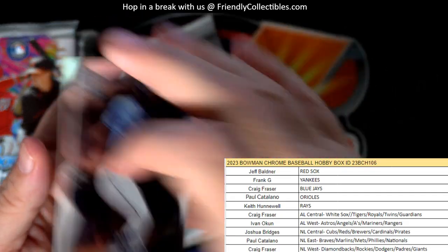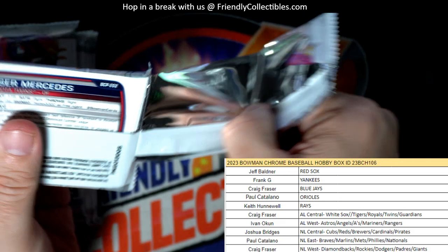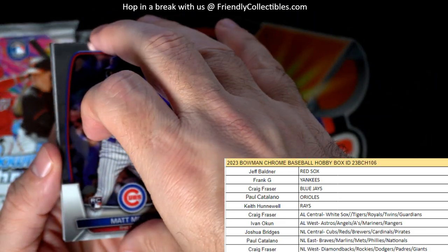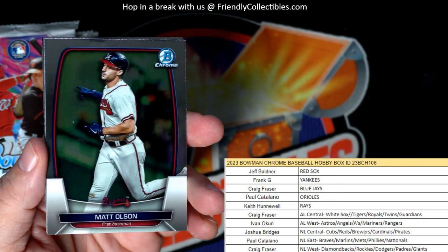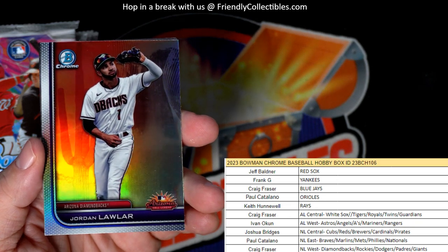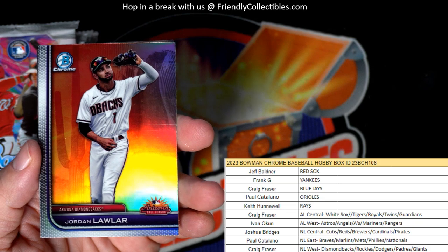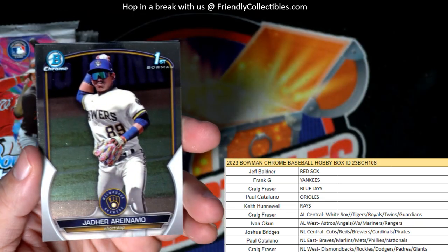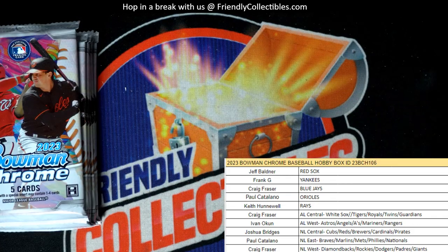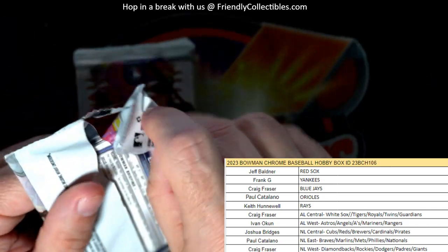Brady House. Xavier Isaac. Still looking for one auto. There's a Cubs. Matt Olsen. Got a Jordan Lawler refractor, Arizona Diamondbacks - and that's going to be Craig F., coming out to you, National League West. So in this next stack we're going to have an auto. Let's see what it's going to be.